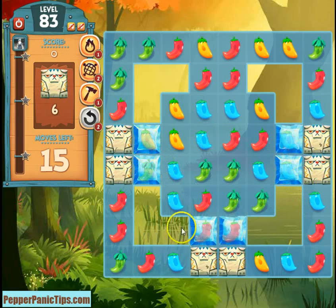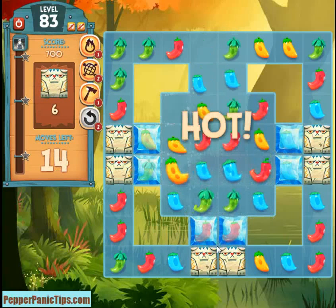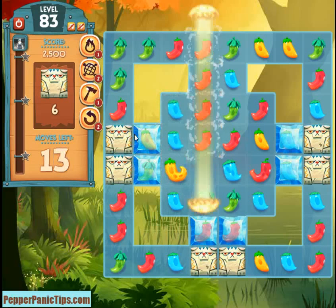This time we have green, yellow, blue, and red — so all the colors are trapped in the ice. In that case, I'm just going to make a move lower down whenever I don't have big combos. If I match this yellow here, it'll match the red too, so I'll go ahead and do that.